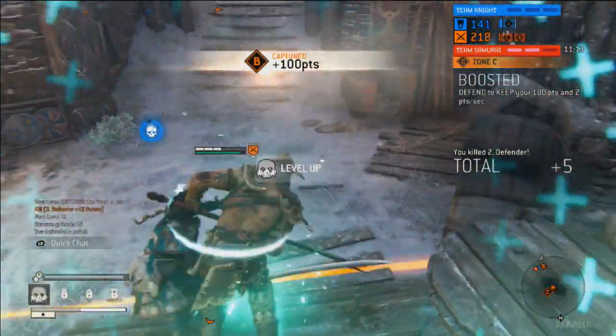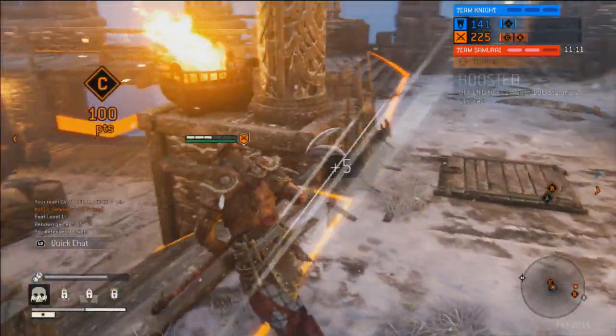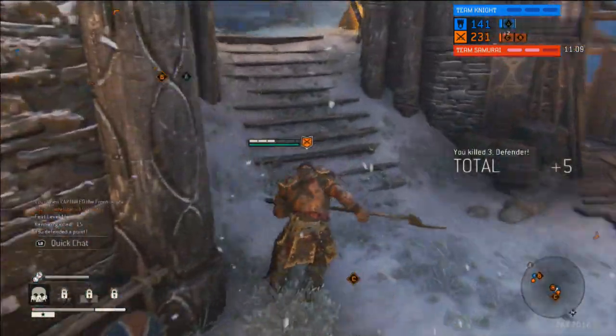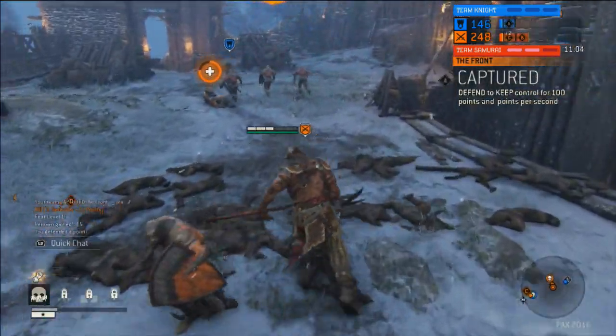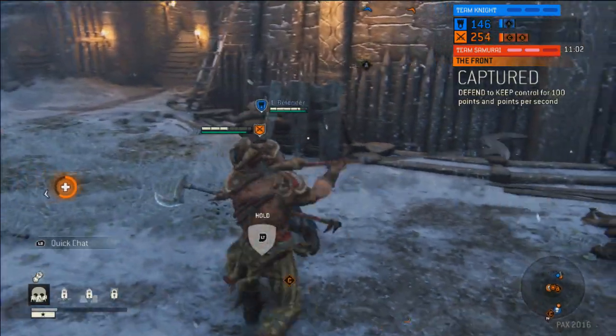We got a roar from the crowd here after that ring-out. There we had a Raider use his throw ability to straight away take an enemy out of the capture zone and then go support a friendly and win the duel.